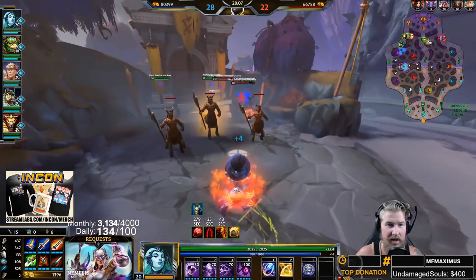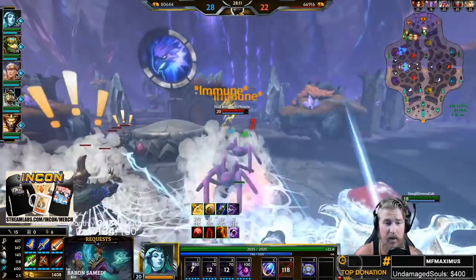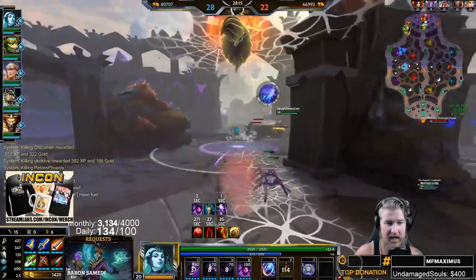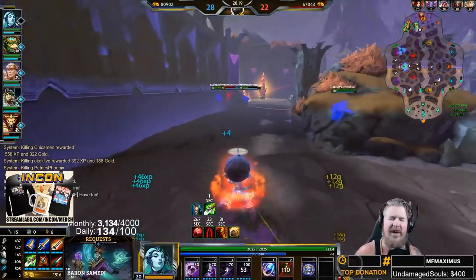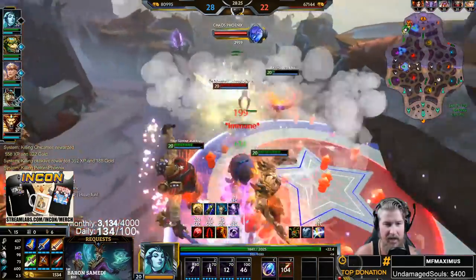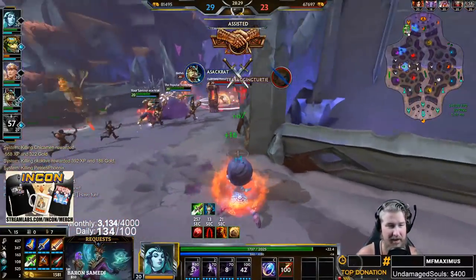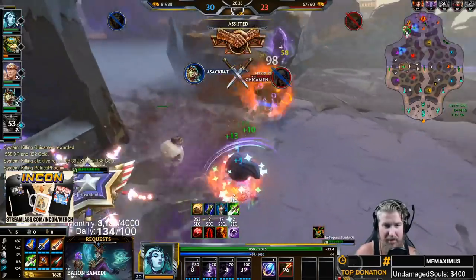At the end of the game you are looking for pickoffs, pickoffs, pickoffs — that's what Arachne is looking for. That was a greedy ultimate from me; I probably shouldn't have done that. Those are the plays that come back to haunt you on Arachne because now your ultimate is down and you're in a really bad spot. For the most part, avoid using your ultimate aggressively unless you're confident you can catch them.